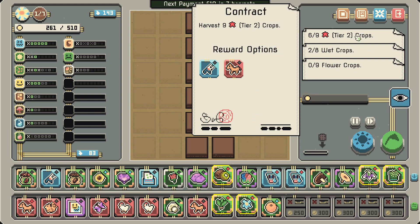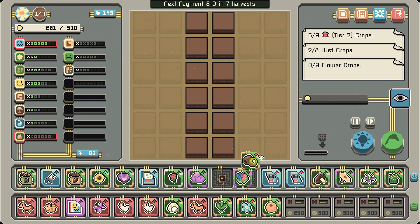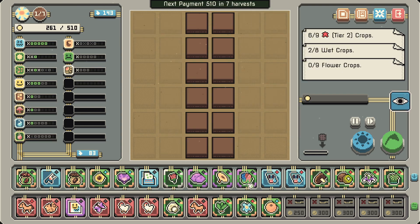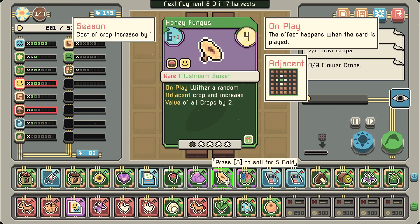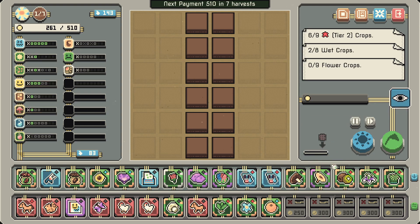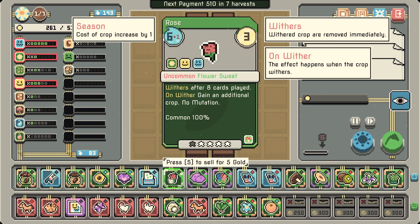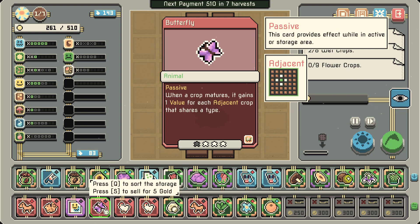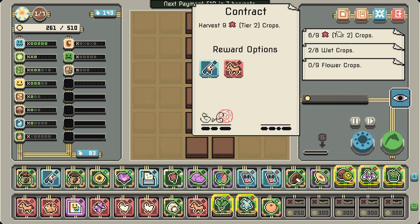'Harvest nine tier-two crops.' For this to happen I want to do this, so now these three will definitely do that. And then flowers — this honey fungus destroys... I need to put it here. There we go. I'm still using flower roses to get as many cocoa as possible, thinking about when to switch to the chickens.